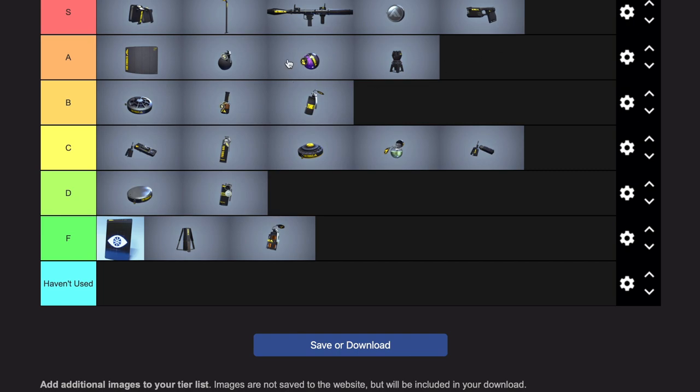Jump pad — I don't know, S tier as well, right next to zipline. The mobility in this game is just solid and you kinda need at least one of them on your team to traverse the map well. So to summarize the missing images: jump pad is S tier, gateway portal is A tier, anti-gravity cube is C tier, and data reshaper is B tier. I apologize for missing the images, I don't know what went wrong with that, but here we are.